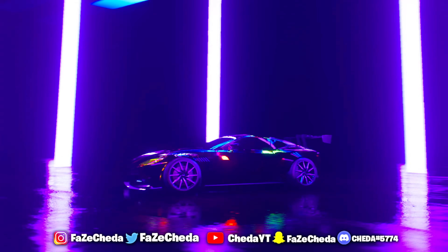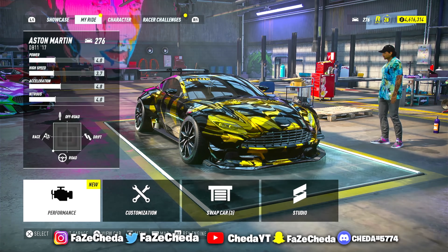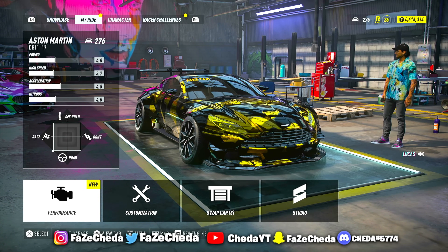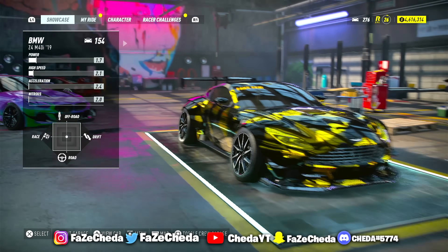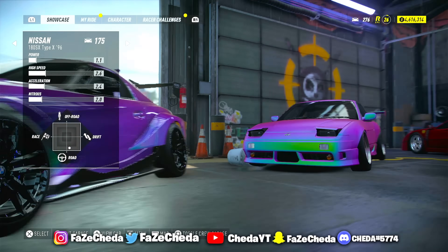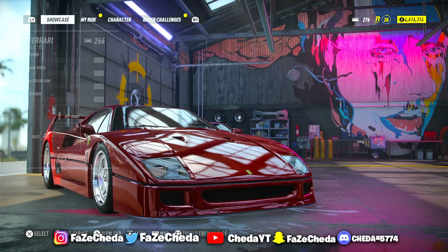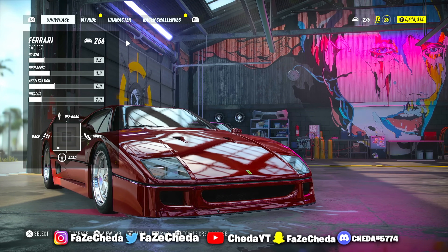Now open up your map once again and fast travel back to your garage. Alright, so now enter your garage. Once we're inside the garage, all you guys need to do is click LB or L1, whatever it is on Xbox. Go ahead and go to the showcase room. As you guys can see, if you guys have a different vehicle than the one you purchased, go ahead and click X or A to swap the cars. So I'm going to go ahead and swap it out. Now the vehicle that we purchased is going to be in the front — make sure it's in the first slot.